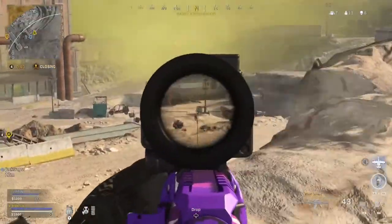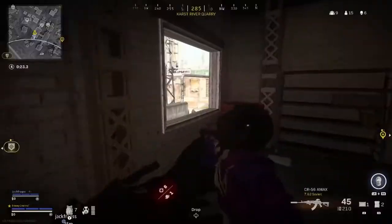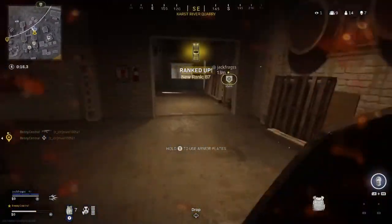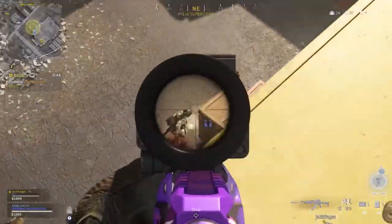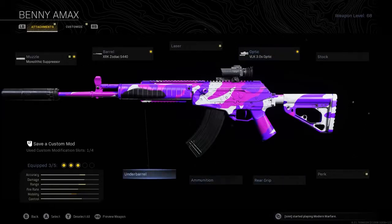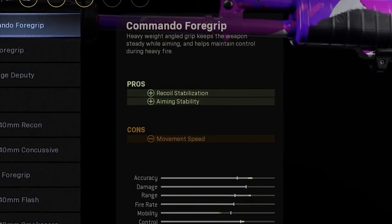If you use the iron sights and put the Tac Laser on instead, you'll notice straight away that you tend to struggle a little bit more at those medium-range gunfights, where you'd normally absolutely beam an opponent if you were using the Grau's iron sight. But that's also to be expected, as the A-Max is a 7.62 ammo weapon which naturally has more recoil. So make sure you use that scope — it's crucial to this weapon's success. For the underbarrel, I use the Commando Foregrip for recoil stabilization and aiming stability, with a small penalty to movement speed.